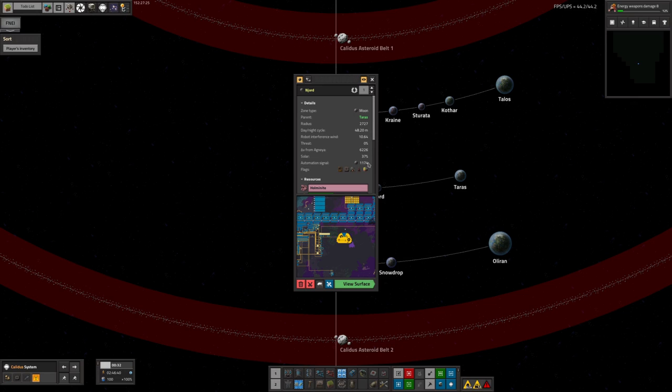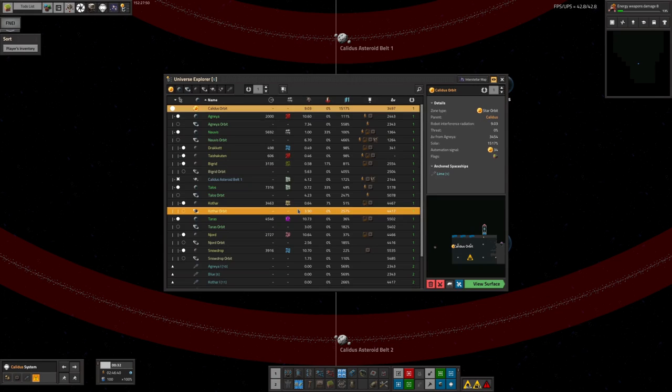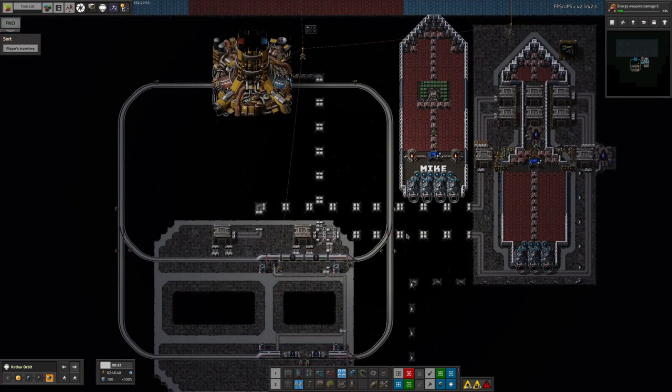Taras and Njord are at about 36-37% solar, which is fairly bad but you could get away with solar power down the space elevator — they're borderline. The ones further out give so little power it just doesn't seem worth it. And while we're on the subject of spaceports, Mark has now fitted the spaceship docking and landing area for Mike's planet of Kothar.